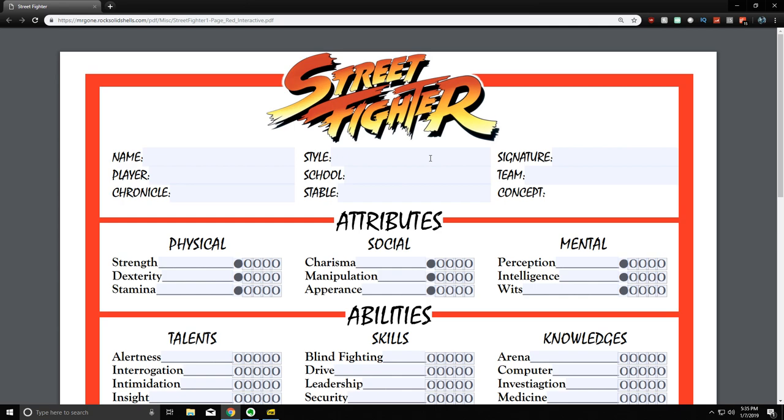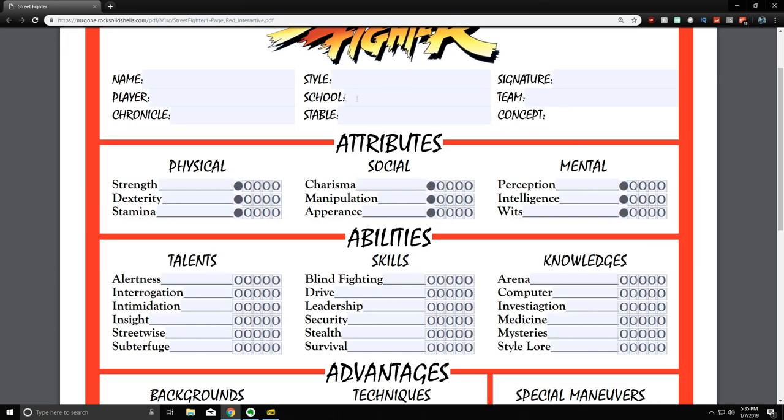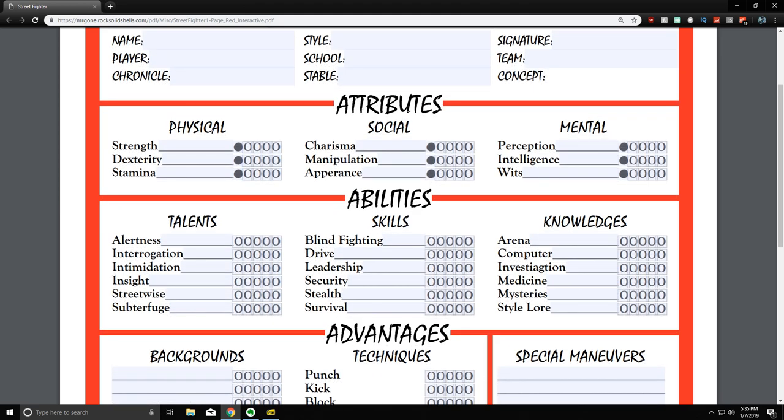The first thing you do after picking your concept and style is flesh out your character. Attributes are next — you pick which of the three, physical, social, or mental, is your character's primary trait. For a writer, probably mental is primary, followed by social, then physical. You get seven dots for the primary, five dots for the secondary, and three for the tertiary.